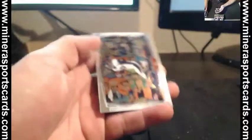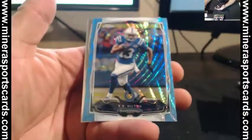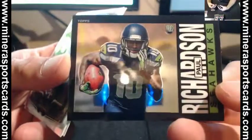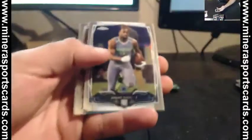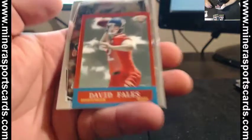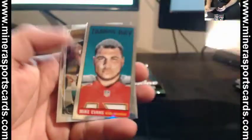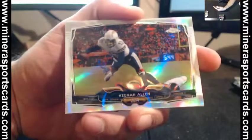Vincent Jackson refractor. T.Y. Hilton blue wave. I like the idea of the blue wave, but not one per box — it should be surprising, like a bonus in a draft. Paul Richardson, 63. She could get like an extra pack of blue waves. You're the second person to complain about that, Richie. David Fails — Tiny. Mike Evans tall boy. Keenan Allen refractor. It seems like I see the same refractors over and over.